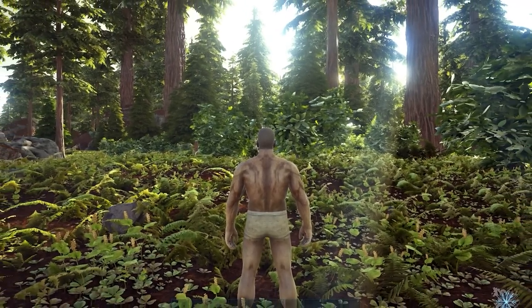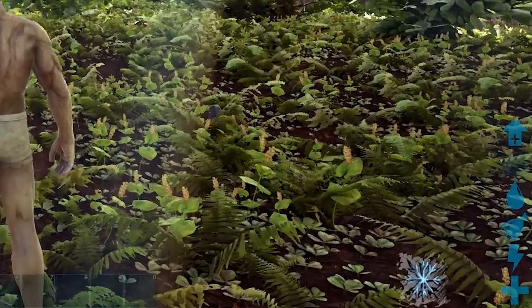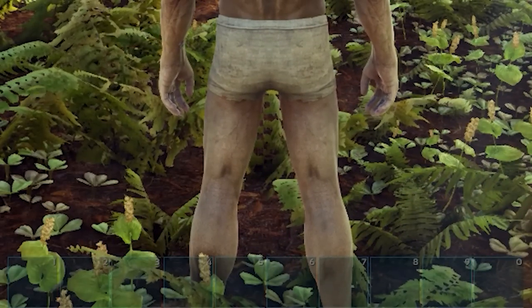When the cutscene ends, you'll be able to see the full UI displaying all of your character's important information. On the bottom right-hand side of your screen is your current health, stamina, food, water, weight, and progress towards your next level. On the very bottom of your screen is the hotbar where you can place tools, weapons, and usable items.